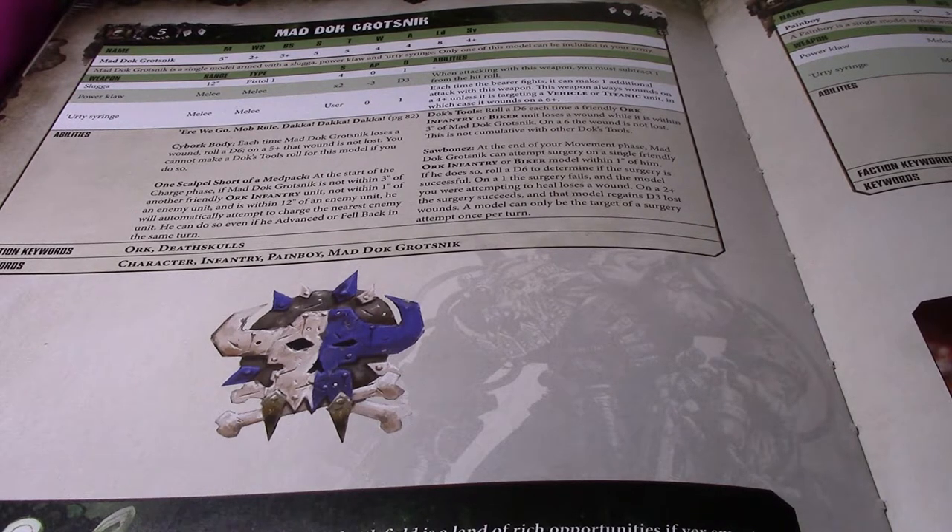The main purpose of these models is to give an aura of what is essentially a feel-no-pain type effect, where for each wound lost on a model, on a 6-up, that wound is not lost. It's very important to notice that these are by damage, not by wound. So if an Orc Boy takes two damage, you have to roll a pair of 6-ups to avoid both wounds.